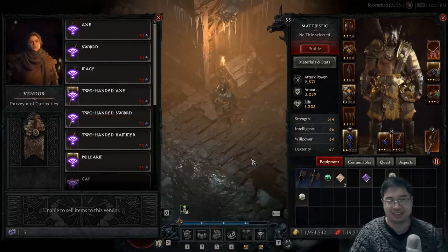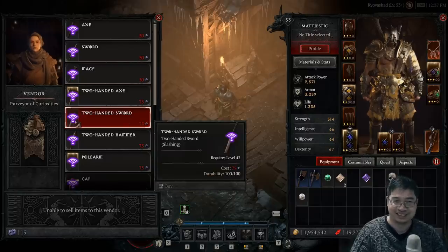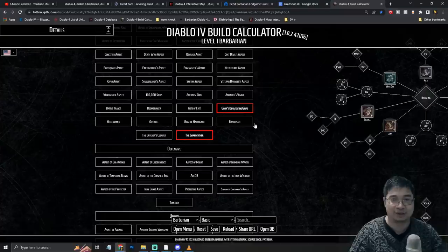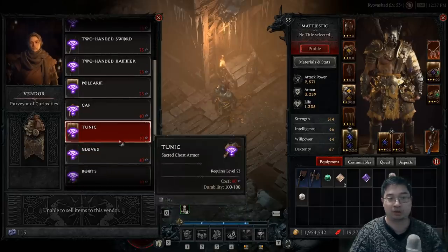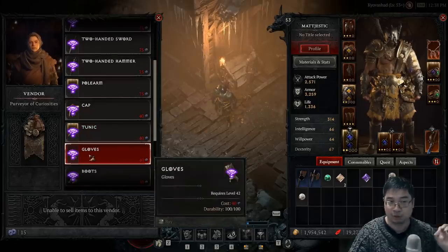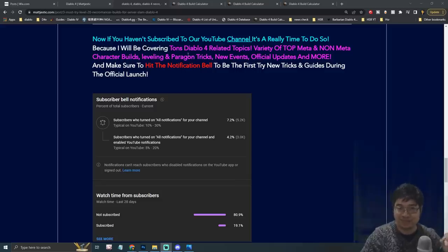In my mind I was buying for the two-handed unique sword — the Grandfather. So if you're trying to get the Grandfather even at this level, you go for the two-handed sword, but it's not worth it right now. For my class, it's very nice to be going for the Whirlwind — you can see the Whirlwind unique gloves are available. What you want to do is watch for the reset when highlighted icons appear, and then gamble for those for your unique item chances and also chance of sacred items. If you haven't subscribed, it's a really good time to do so as I'll be covering tons of Diablo 4 topics, guides, meta builds, leveling, paragon tricks, and official updates.